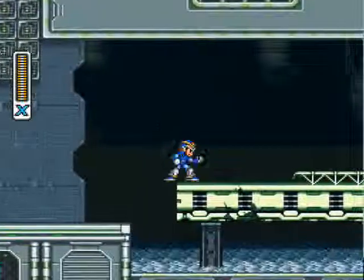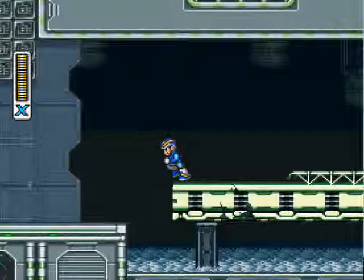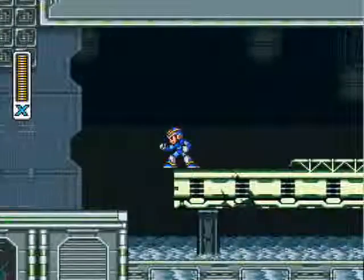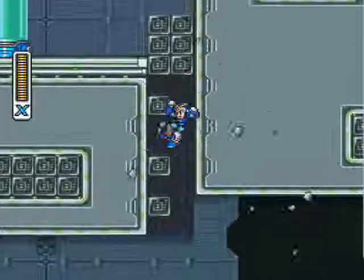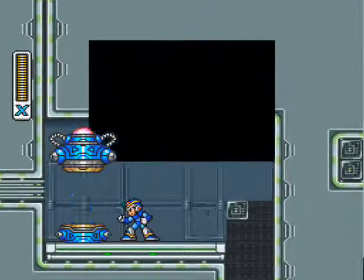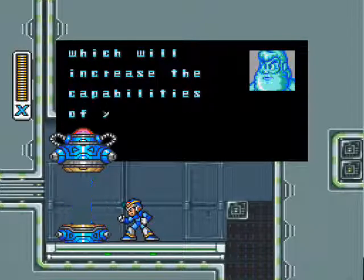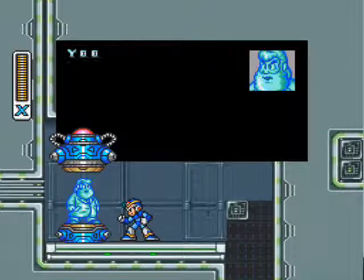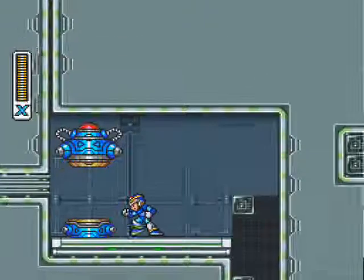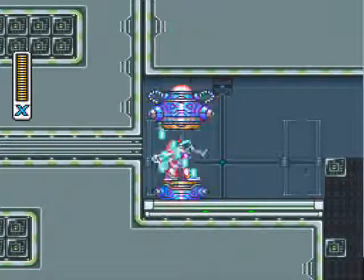Right here, if you make a very precise jump at those blocks, you can actually get yourself up into that little alcove. It has to be almost pixel perfect. And you've got another capsule here. This contains the arm parts, which allow you to basically charge your X-Buster up to a level 4 shot, and also allows you to charge your special weapons.